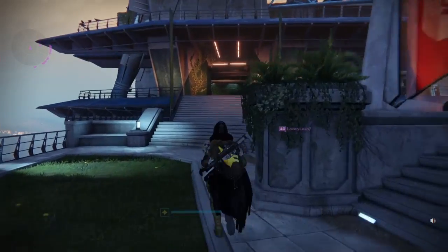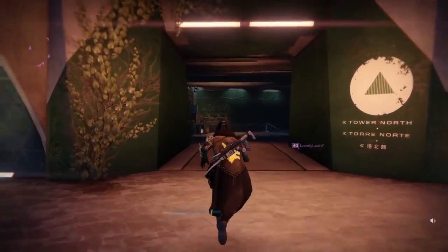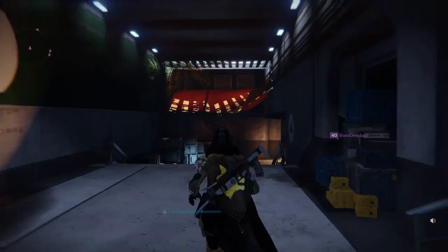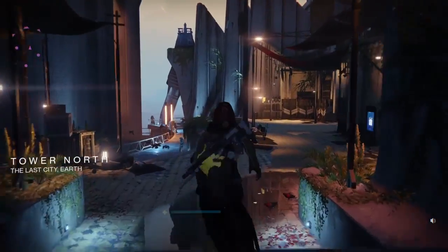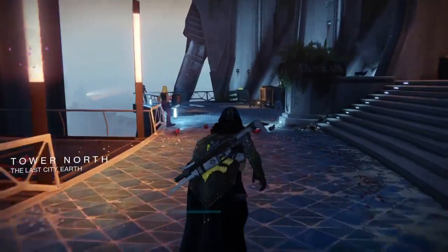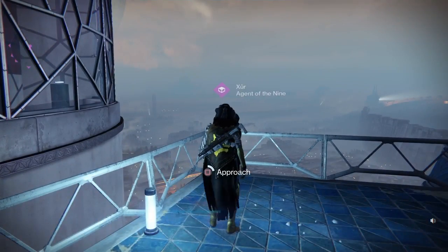Hello fellow Guardians, Bolts of the Plays here bringing you another episode of 'Where in the Tower is Xur, Agent of the Nine.' It is the weekend of February 3rd through the 5th. Xur is hanging out in the Tower North on the balcony, just past the Speaker. Let's see what he's got for us this week.